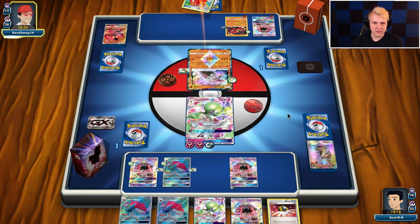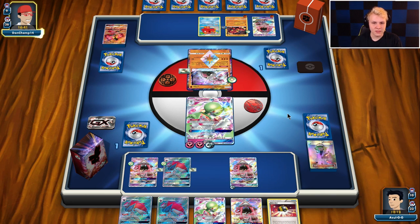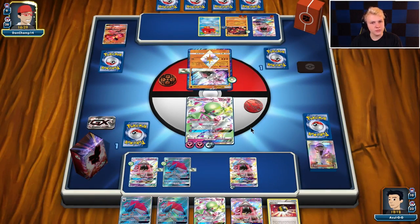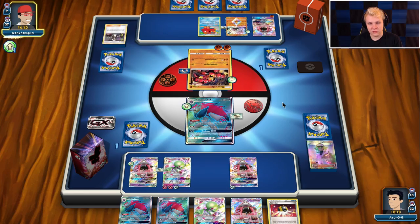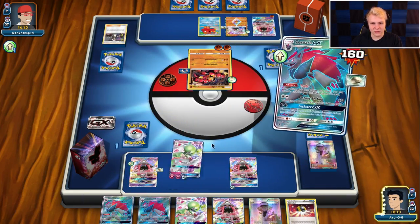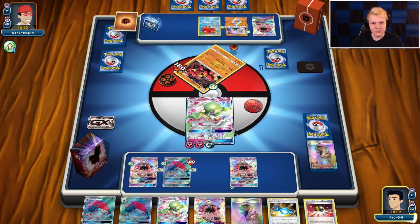You could even Weakness Policy the Gallade so Ultra Necrozmas can't one-shot Gallade — which would actually be pretty nice. I kind of almost like the idea of a Weakness Policy in this deck. That's the Attach, that's the Guzma — but that means there's no Max Elixir. That'll be Sledgehammer. Okay, for a second I thought he was going to knock me out — and then we just retreat and close this one out with Gardevoir and Infinite Force. Taking out a Buzzwole there — not too hard.